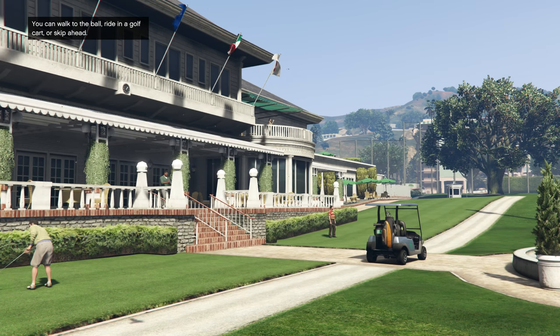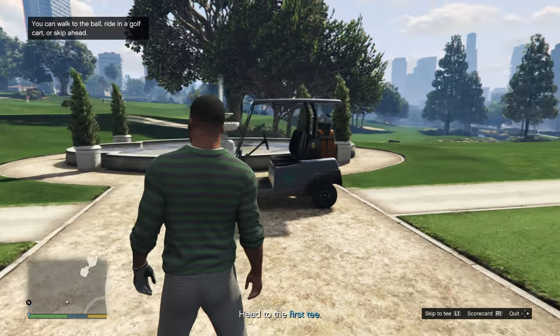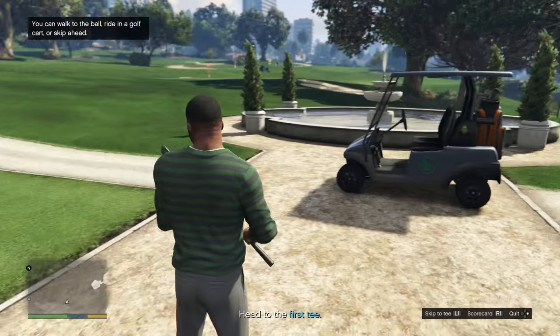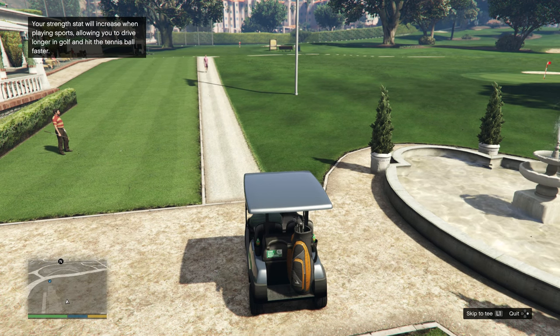You can walk to the ball, ride in a golf cart, or skip ahead. And look at this — I am dressed for the occasion. Oh, Mr. Slick over here, lady killer. Alright, your strength stat will increase when playing sports, allowing you to drive longer in golf and hit the tennis ball faster.